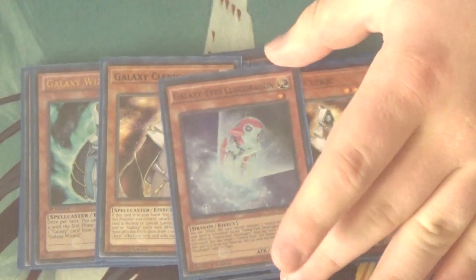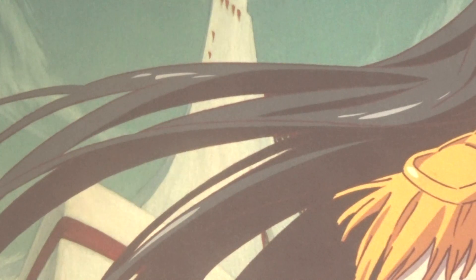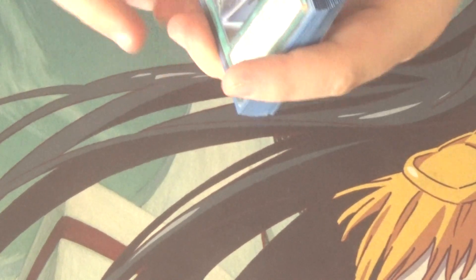And then finally for the last monster, one Galaxy Eyes Cloud Dragon — this thing is adorable and lets you easily get out Galaxy Eyes Photon Dragon from your hand or graveyard. In addition to that, if it's in your graveyard and you have a Galaxy Xyz monster on the field, once per duel you can attach it to that monster as Xyz material. Now you might be wondering about Photon Orbital — I have tested it, I'm not a big fan. The deck has enough ways to search and enough draw power to where you don't need Photon Orbital.